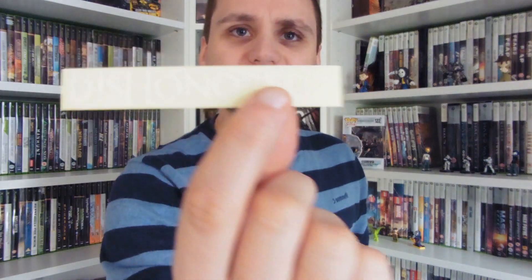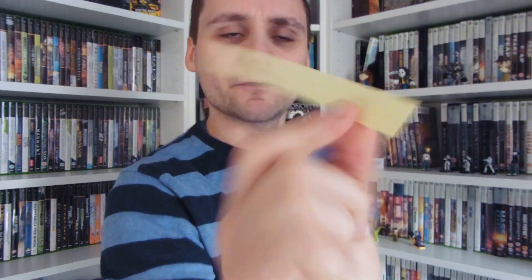There's also a Dishonored 2 sticker — very faint, hard to read — and a piece of paper detailing how to put the mask on the stand.